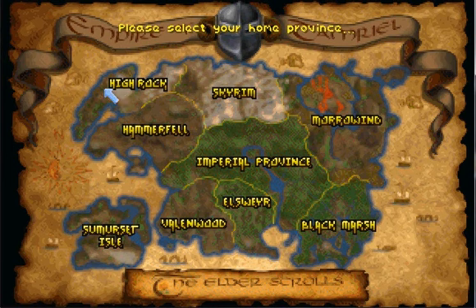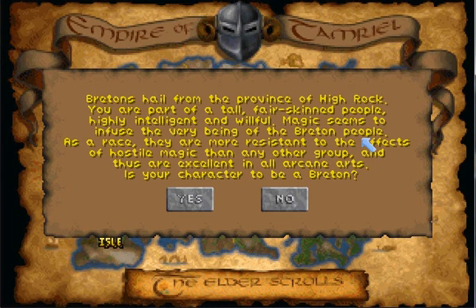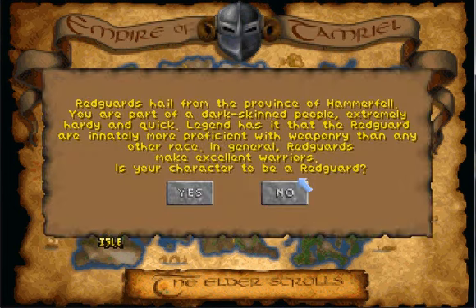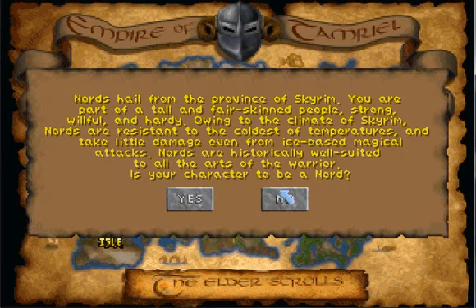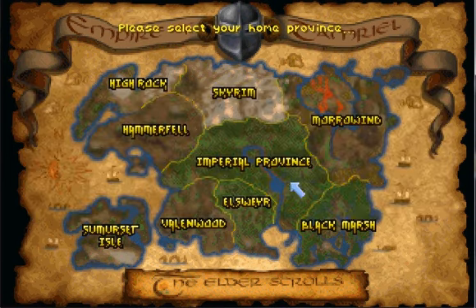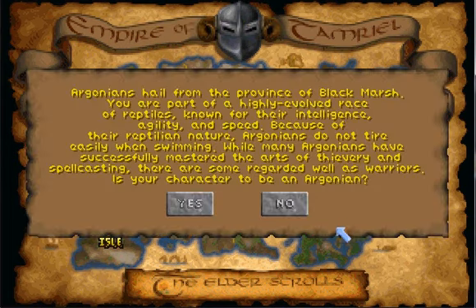The Bretons are pretty much the main race you're going to be seeing in this game, since a huge region of Daggerfall is High Rock where the Bretons are from. The Bretons are pretty good at magic resistance. Next, Hammerfell — Redguards, pretty well known as warriors. Skyrim, home of the Nords, very tough with cold resistance. Morrowind, home of the Dark Elves, pretty much jack of all trades. Black Marsh, home of the lizard-like Argonians, who excel at swimming.